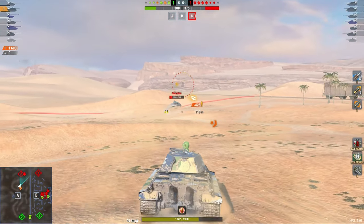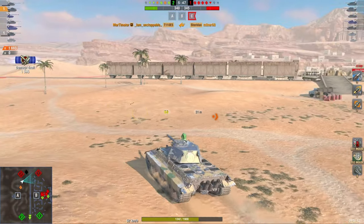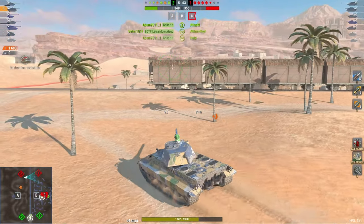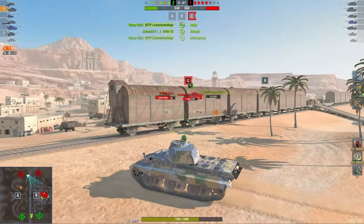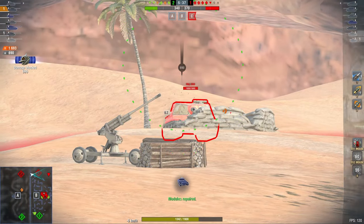You just ram into them. You're going to do 300-400 damage sometimes just by simply smashing into them, and you're going to take minimal damage for it. The alpha is 340, which is another attempt by Wargaming to make the game increasingly more complicated for no reason — 10 alpha damage isn't going to make any difference, but it's still noteworthy.